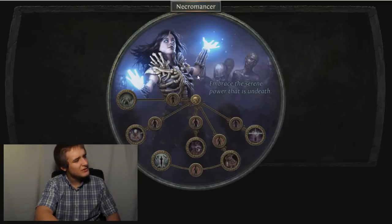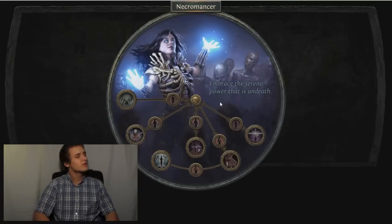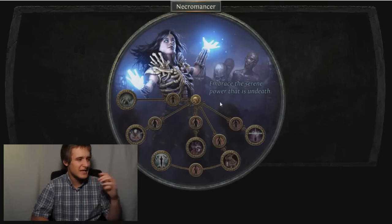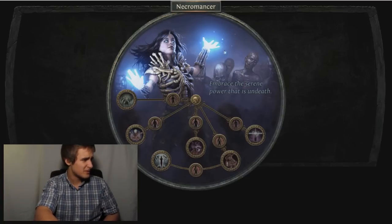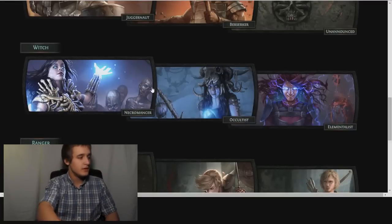Overall I'm very pleased with this Necromancer tree. It could use a little more interesting choice — I'd like to see a talent that increases the number of golems you can have, like flame golem, ice golem, and chaos golem with an additional golem talent. But that's beside the point. Overall I like this tree — the art is sick, the theme is sick. Now onto the overpowered tree: the Occultist.